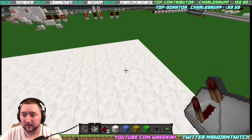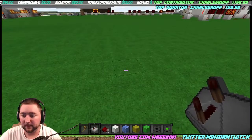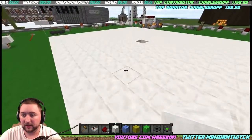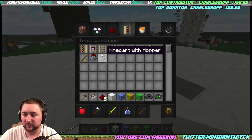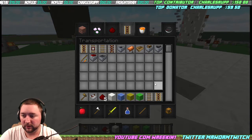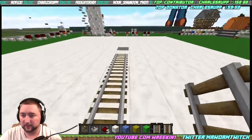We've got a platform here. The platform is three tall — one, two, three — as you can see. It's only three tall so that we can get underneath of it. We're going to start by just throwing out some rails. We don't really need a lot of powered rails, but I'm just going to do kind of a basic railway that I prefer.